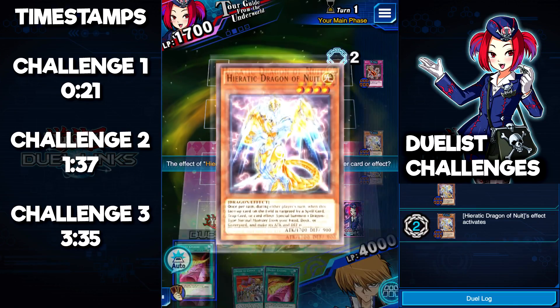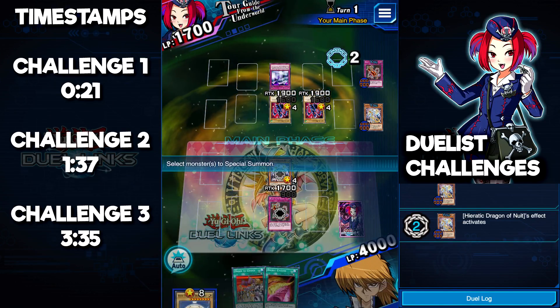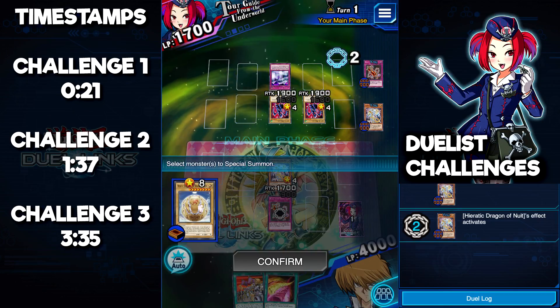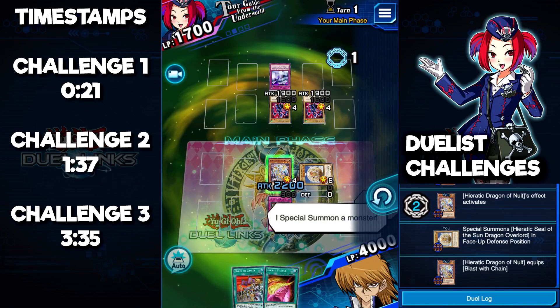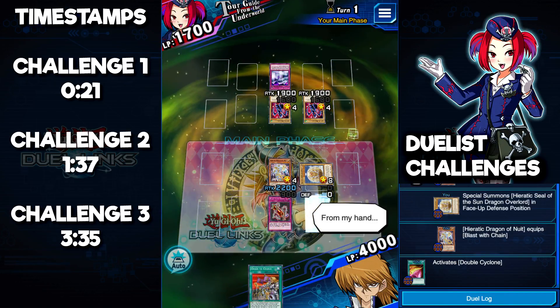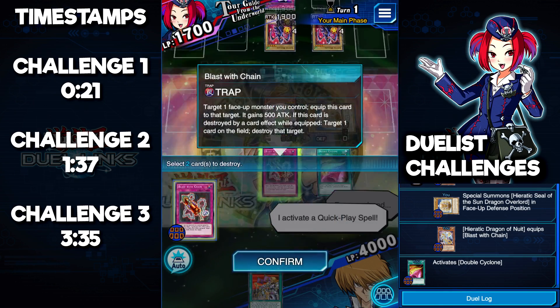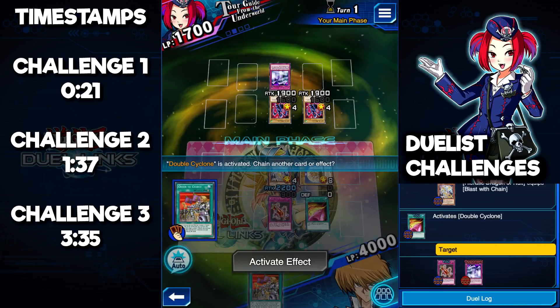The effect is going to activate — we're not going to negate it, there's no reason to. We're going to summon our Heretic Dragon of the Sun Overlord, or whatever its name is. Once that's out, we're going to pop off with Double Cyclone, destroying our back row and theirs — we'll destroy our Blast with Chain and then destroy their Mirror Wall.